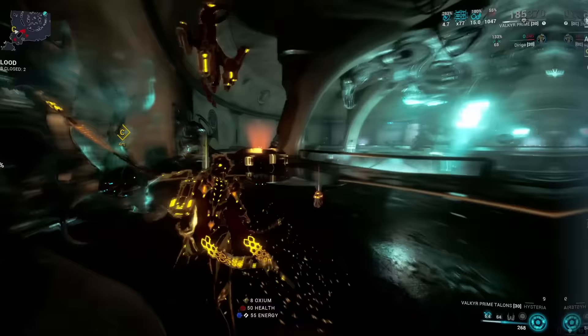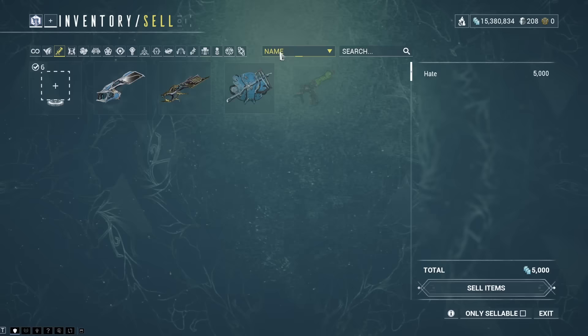In general, my personal rule of thumb would be: do not sell stuff out of your inventory for credits if you do not know where you got it from or if it's any good.